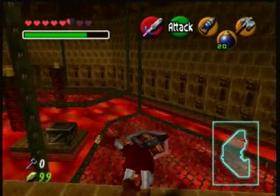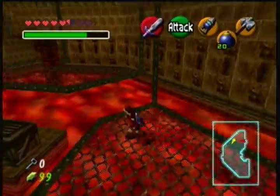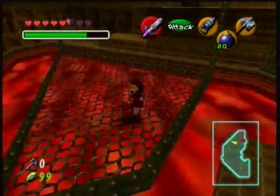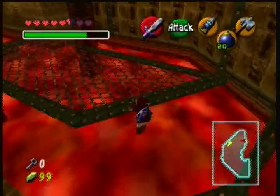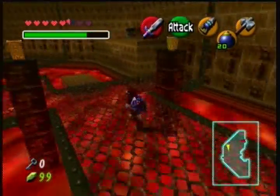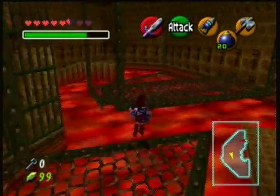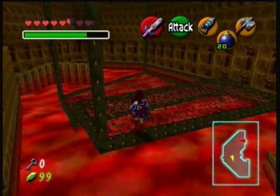I guess I'm going to have to use Din's fire on these torches then. Well, these torches won't light by Din's fire — I just remembered that. Because they're blue, or they're gold. Gold torches don't light. Only the black ones do.